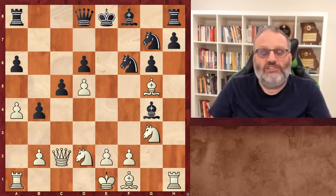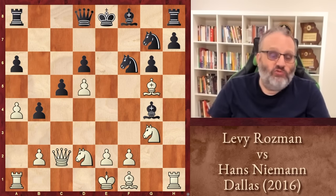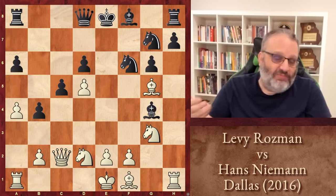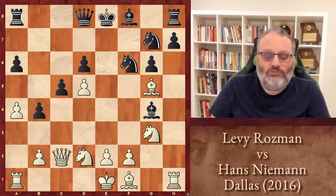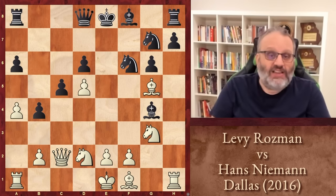Hey everybody, I'm Grandmaster Ben Feingold here with another 5 Minutes with Ben. Today we're going to look at two very famous players. White is Levy Rozman, also known as Gotham Chess, and black is Hans Niemann.